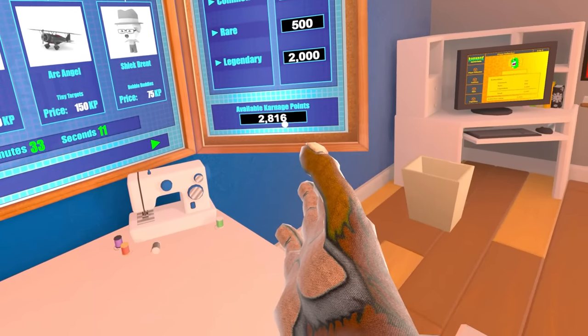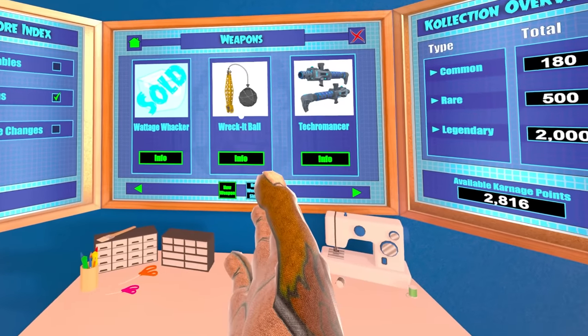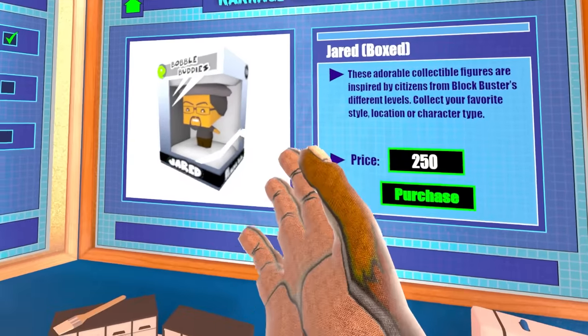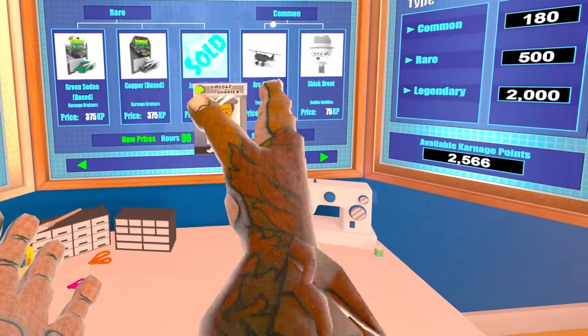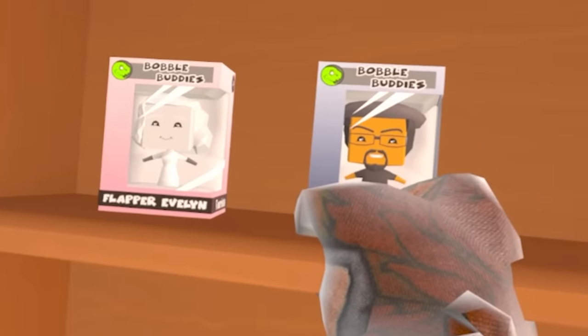We have 2,800 carnage points. What can we buy? Let's have a look at some more weapons. What's the record ball? I need 5,000. I'm going to buy Jared — I don't know what Jared is, but I'm going to buy him. Just got myself a limited edition Jared, next to my limited edition flapper Evelyn.